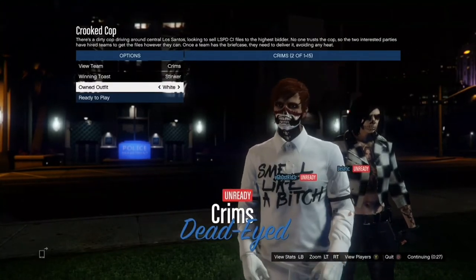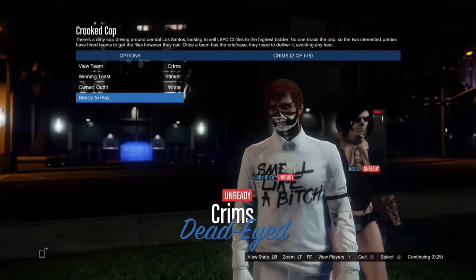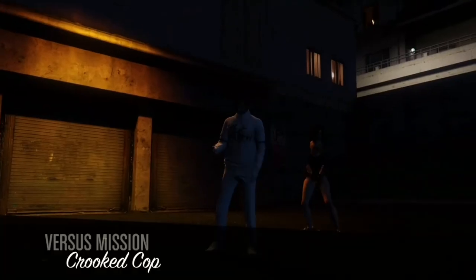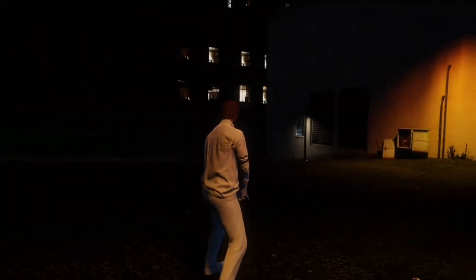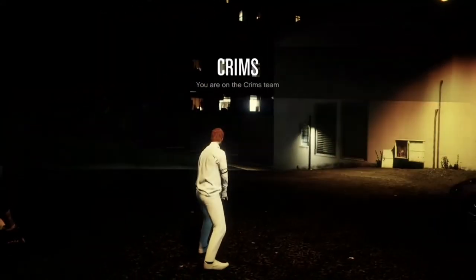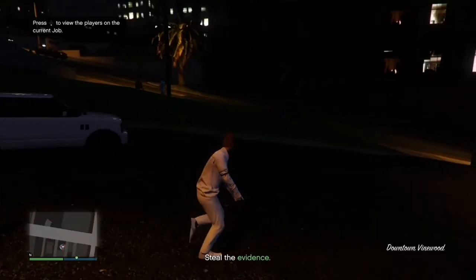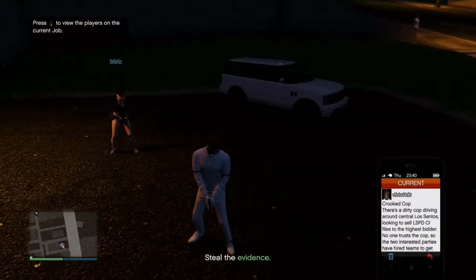Once you're in, go to outfits and move one to the right — it should make your outfit. Ready up. Once you're in the job, go to your interaction menu, go to style and accessories, equip the LCD piece, then go to your phone and quit the job.